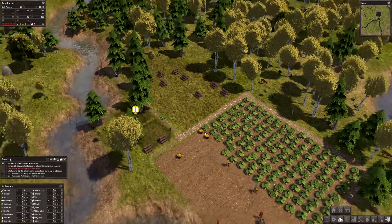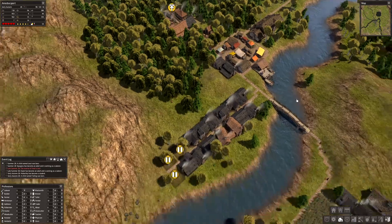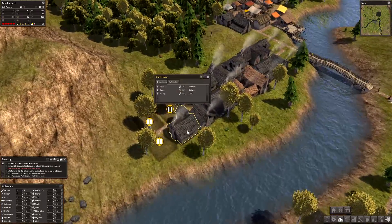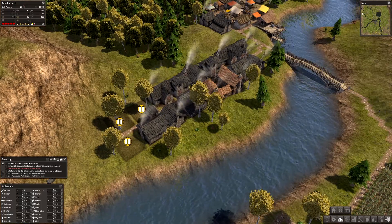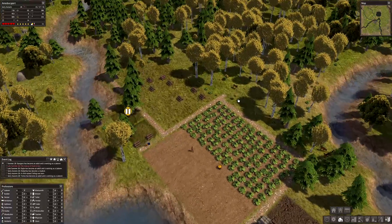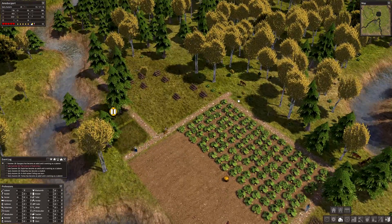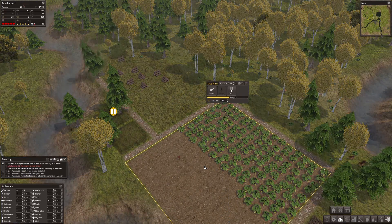We have a lot of laborers so that's going to make this process way easier. Look down here — look at that, we got that house built! Looking good. The harvest is looking pretty good too, actually really good.